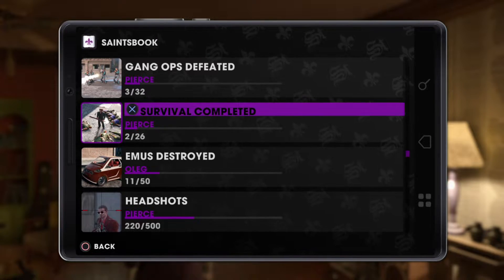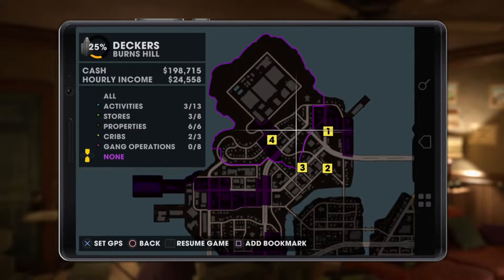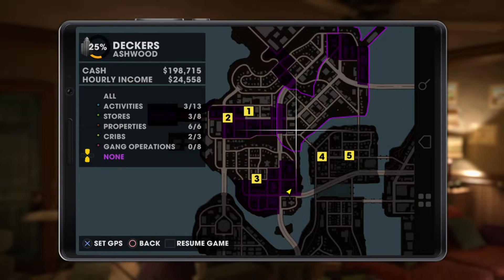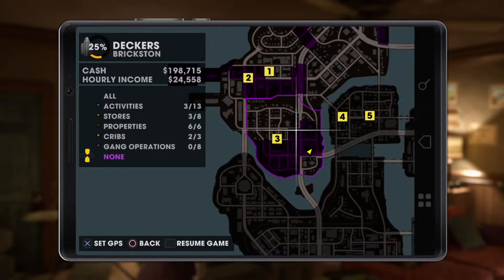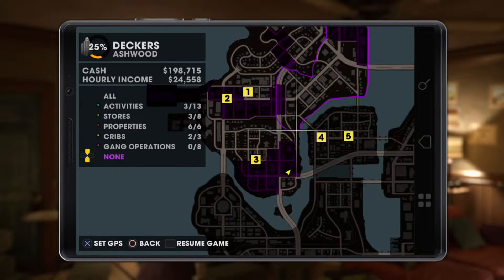Here are the first couple of locations. This is at the top of Decker's district — the areas you've got are Ashwood and Burnt Hill, so you want to be in these areas for the phone call to happen. Get a quick look and screenshot it. The next five locations are also in Decker's district: Salander, Decker's Brixton, and Price Island. Get a good look at these and screenshot them.